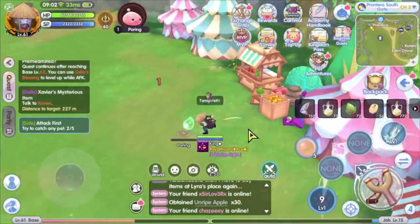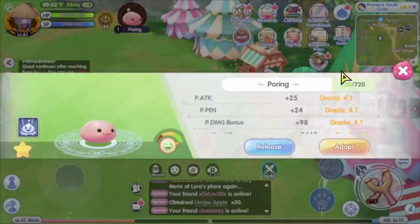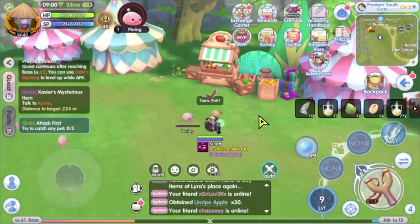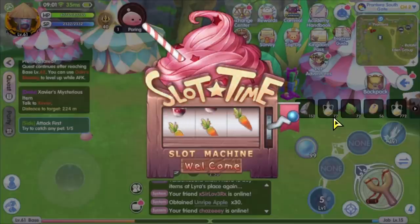When you catch a pet, a slot machine animation will show up. When the slot machine stops at the taming item used to catch the pet, the pet will be successfully captured. The more the taming item shows up in the slot machine, the better quality of the pet. If the slot machine does not stop at the taming item, the pet will not be captured.